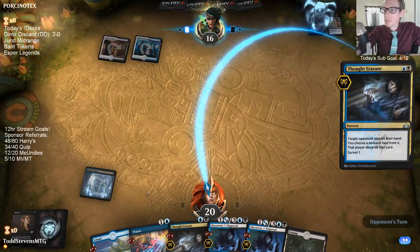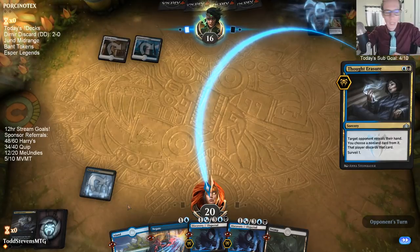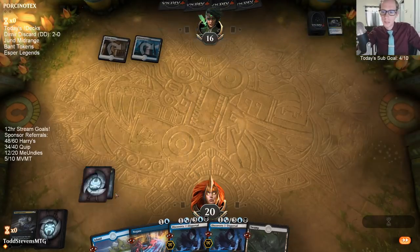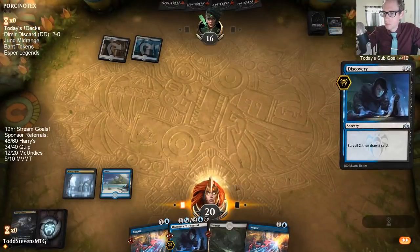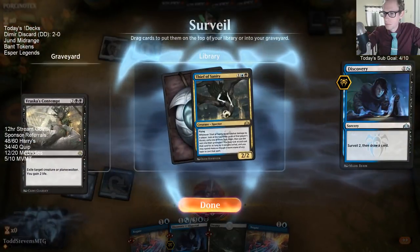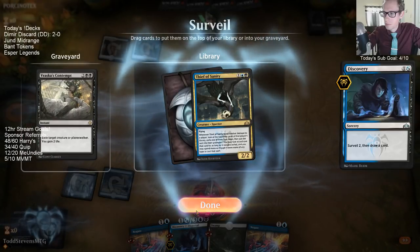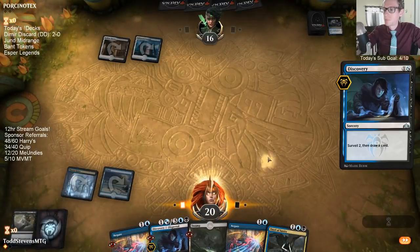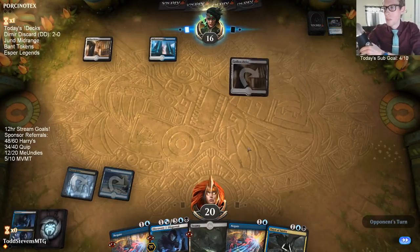I want to keep Cast Down because of Thief of Sanity — I assume our opponent is going to have like three or four Thief of Sanities. I can certainly get punished for not keeping that Contempt, but I don't have the extra mana right now.